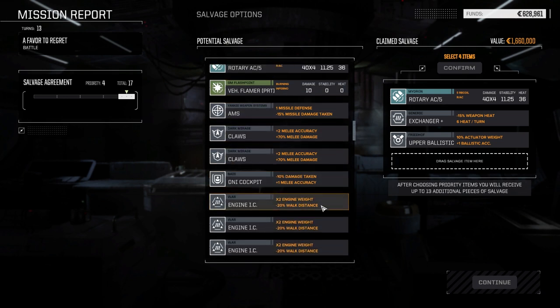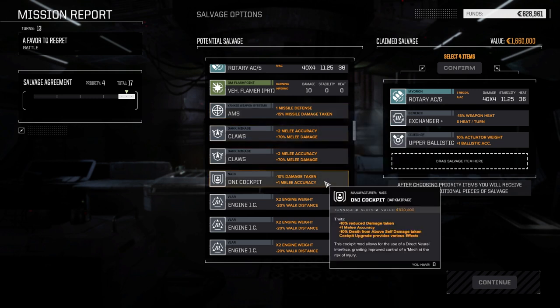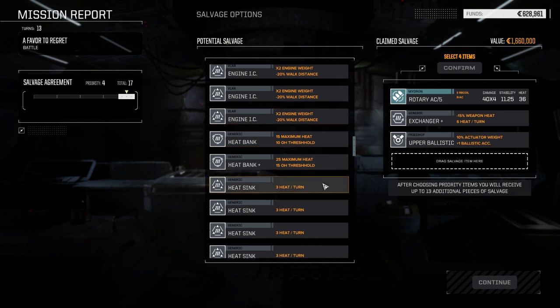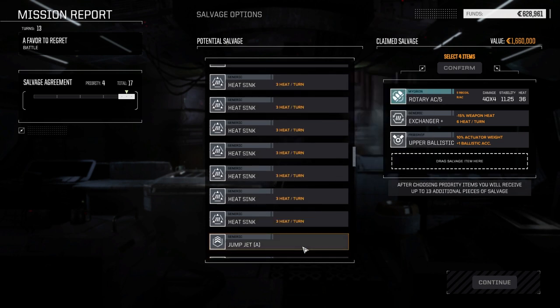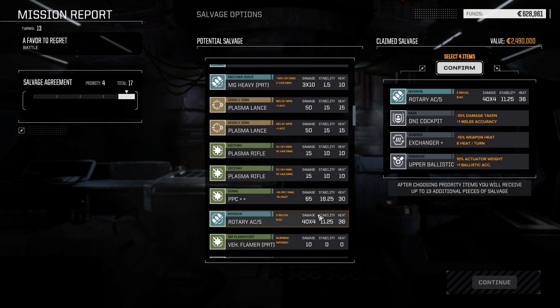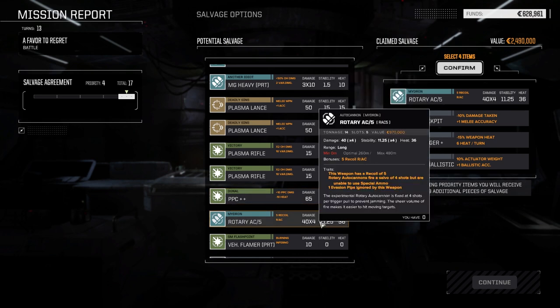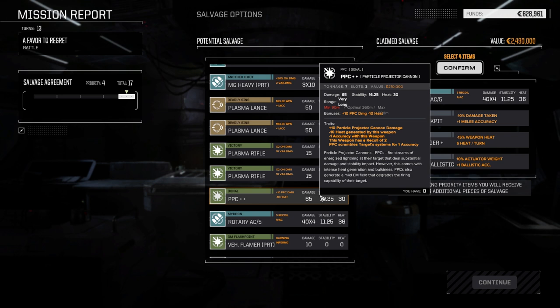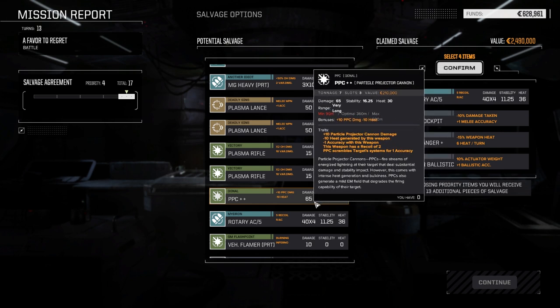We could find a place for the Rotary AC5 — maybe on the Shadow Hawk. We were planning on making a melee mech out of the Shadow Hawk. DNI Cockpit — really? So many juicy things to take. Solaris Spikes would be nice too, but if we're going to take anything I think we should take the DNI Cockpit — the minus 9% damage is pretty good. I want to dump the RAC5 and take the PPC — it's about half the weight, does a little under half the damage, but less heat and more stability. Minus one accuracy though.